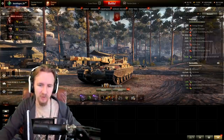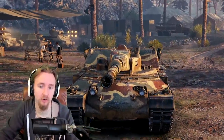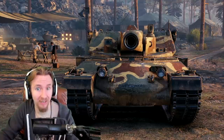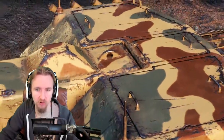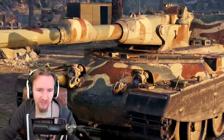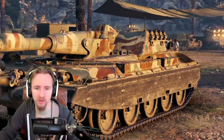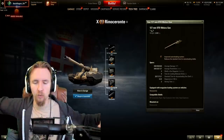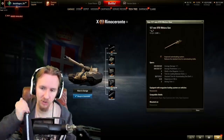I'd probably recommend not even bothering to get the radio - it's heavier, only adds 40 meters signal range, and costs 9,400 experience. Now for the crown of the Italian auto-reloading heavies: the Rinoceronte. This vehicle surely should be the best tank in the game as the brand new tier 10 - but that remains to be seen. I've already got gameplay of this vehicle from the test server, and a full preview is coming soon. This tank looks absolutely awesome - when you depress the gun, part of it comes through the top of the turret, and when you elevate it dips down, which is a pretty funky looking mechanic.